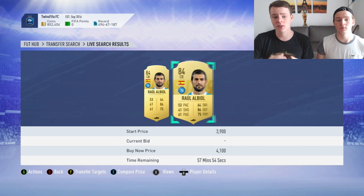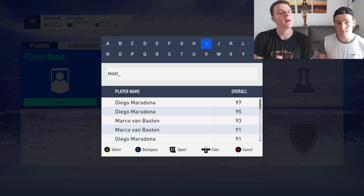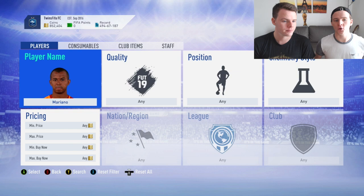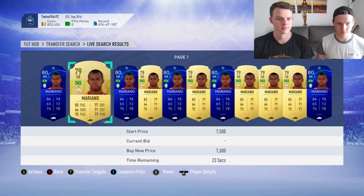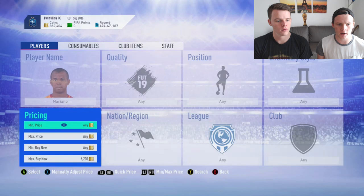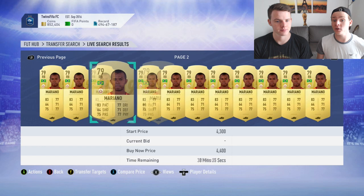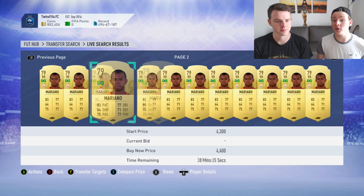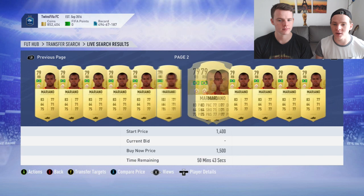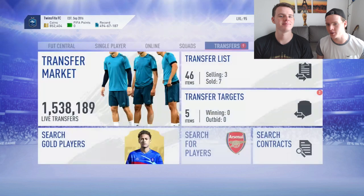If you have coins, invest in 84s and 83s that give great chemistry for the SBC - you can sell those players or even complete the SBC and potentially make profit if you pack someone insane. For lower/medium budget, get some cards on bid. Mario's cheapest BIN was around 7,000 coins earlier but is now down to around 6,000 coins, which is surprising since he's needed for SBCs. If you can get him on bid for 1,000-2,000 coins during lightning rounds, that's easy profit. Get cards on bid with good nationalities for chemistry.